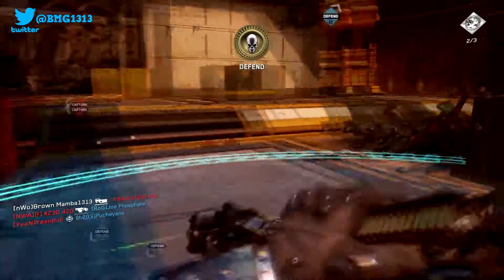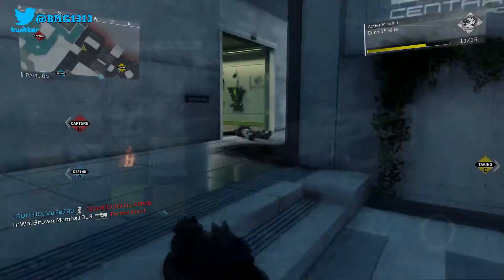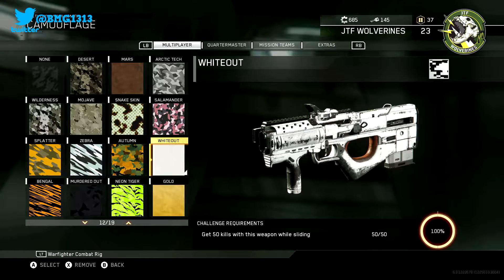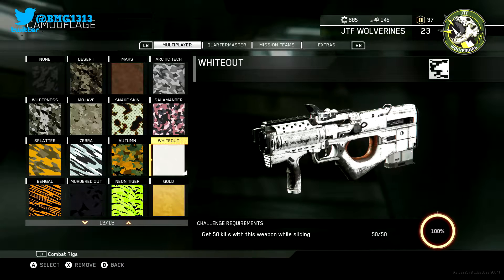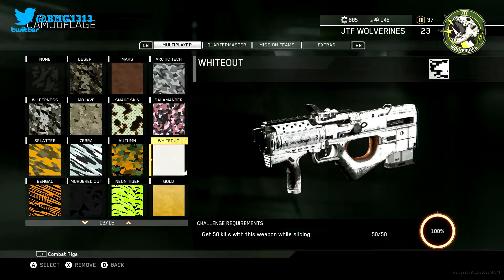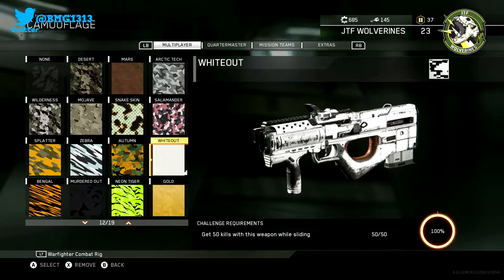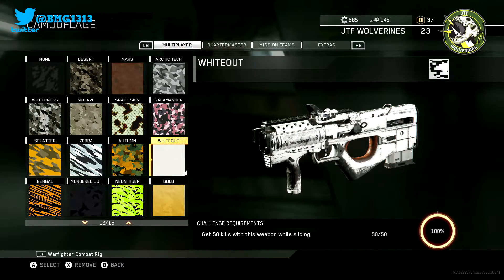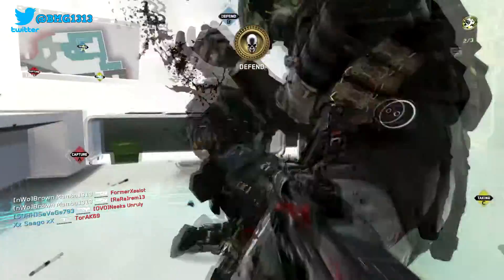The next challenge is to get 25 point blank kills, and after that get 50 kills while sliding — these two kind of go hand in hand. With the setup I'm going to show you, you slide into the person and start shooting, and if you're close enough you'll get the sliding kill counted as 'low blow' and the point blank kill as well. The best way to do it is once again play hardcore domination — slide towards any of the capture points and start shooting, and you'll get low blows and point blanks. You can also hide behind corners and when someone runs out, get super close and shoot them.